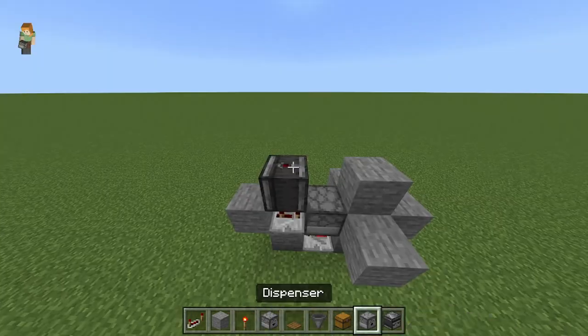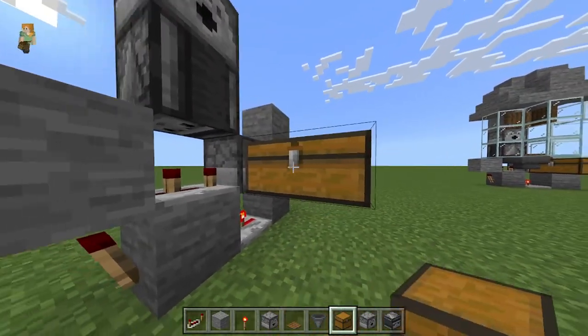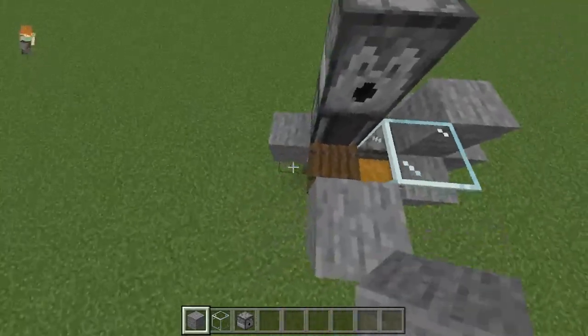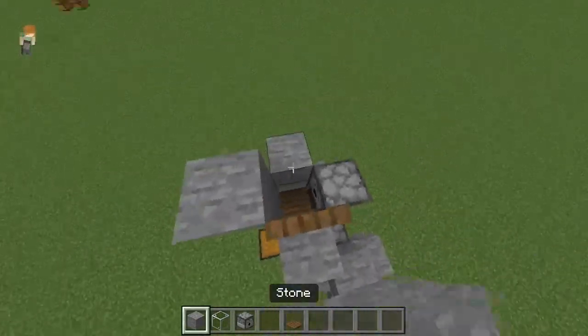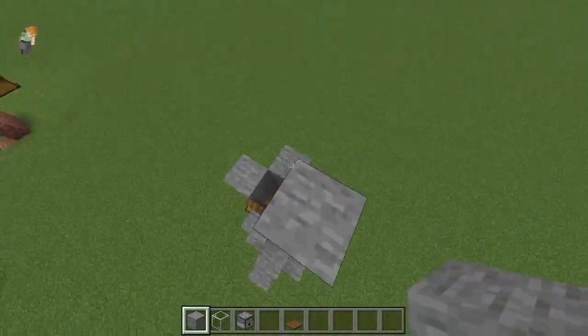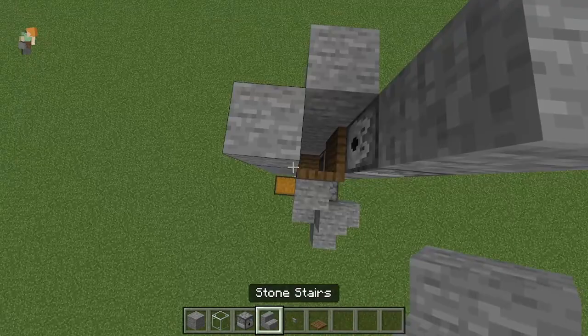Place an observer looking down at the repeater, then place a dispenser atop the observer. Put down two chests with a hopper aimed at them with a trapdoor on top. Place a glass block above the chest and non-flammable blocks on the other sides of the trapdoor. Place a trapdoor on the column above the chest, then add another dispenser facing the same way with a block on top. Raise the columns except for the chest column, add a trapdoor, then place stairs as such.